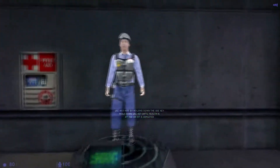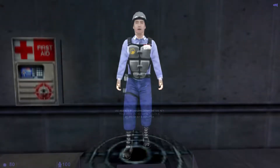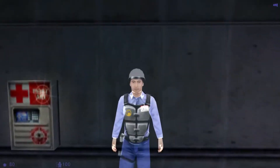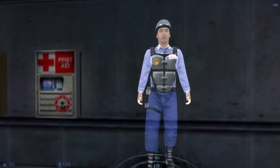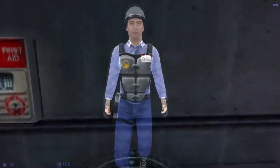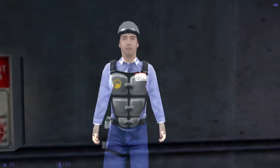You'll find medical kits like this one throughout the Black Mesa Research Facility. To restore your health, walk up to a med kit and press and hold your use key. Your health will recover gradually until you're at full health or until the kit is depleted. Once the light goes out, a med kit cannot be reused.